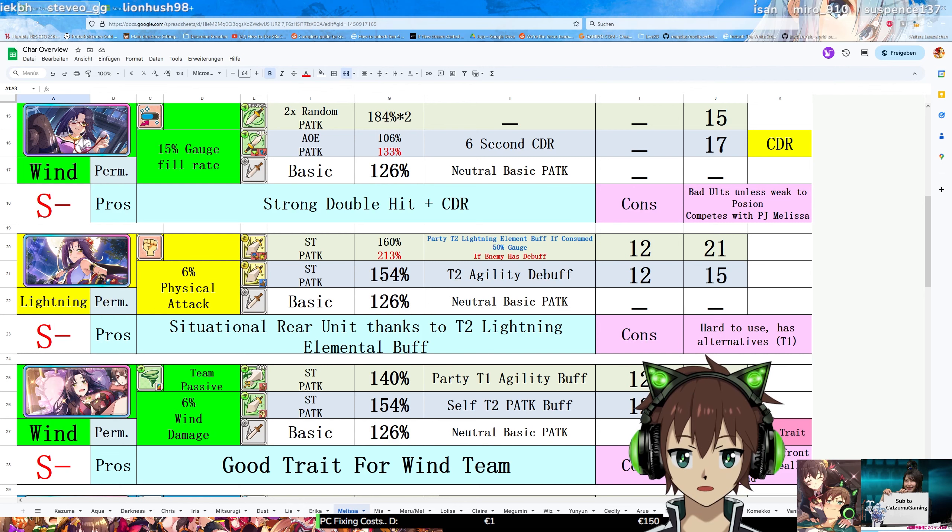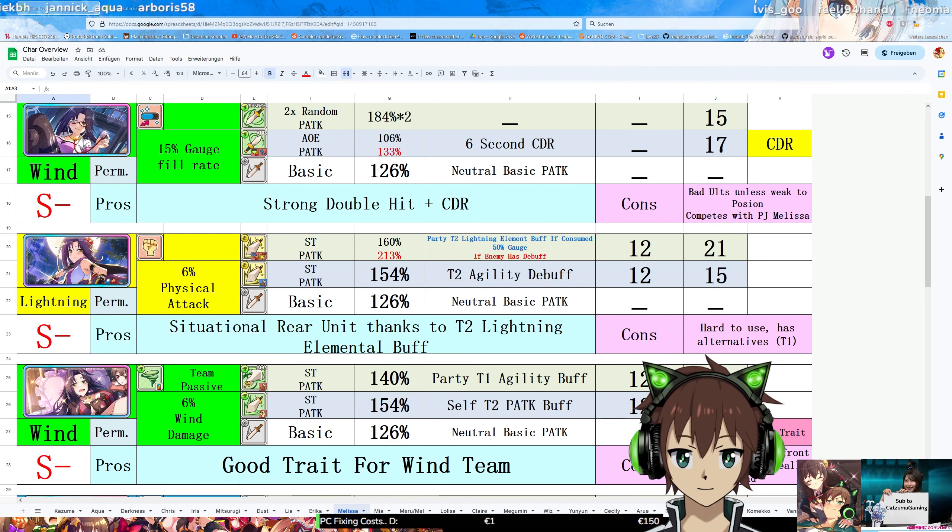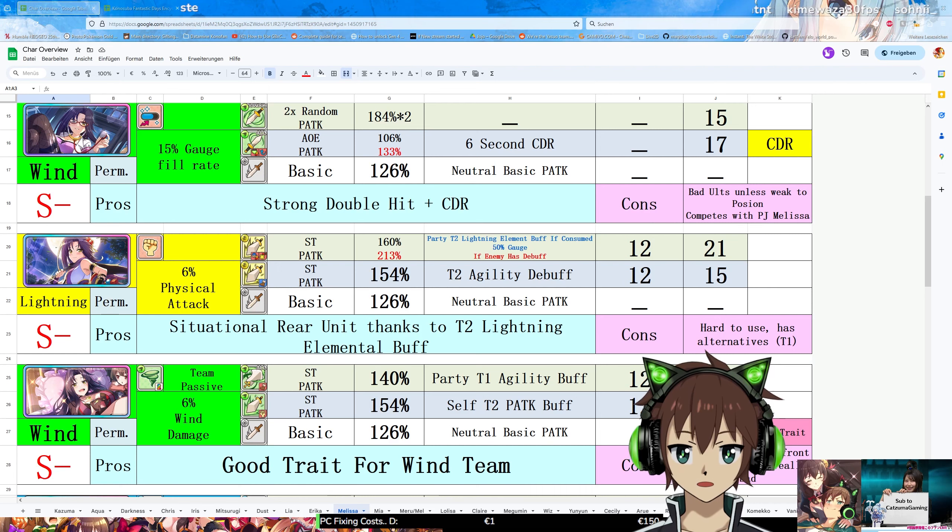She's a nice unit, but I don't really think she's a must-pull or anything really useful that it's worth using the tickets for. So unless you're a whale, or you think she's a good-looking card and you're a Melissa Simp — shoutout to Dada, by the way — if you want her, pull for her. Waifus are always over meta, but from a meta perspective, I don't really see her being that good.